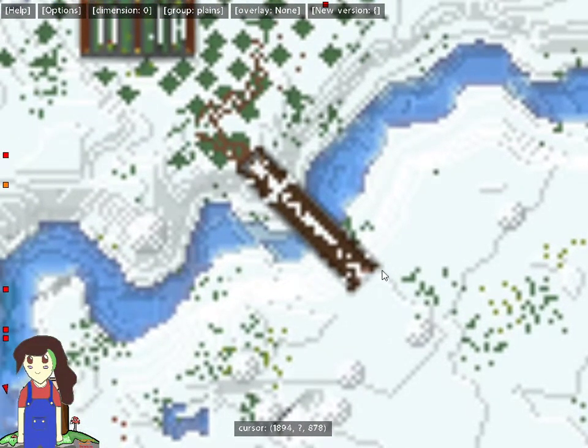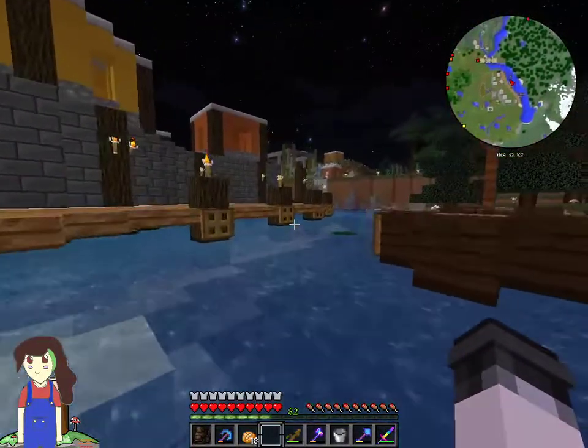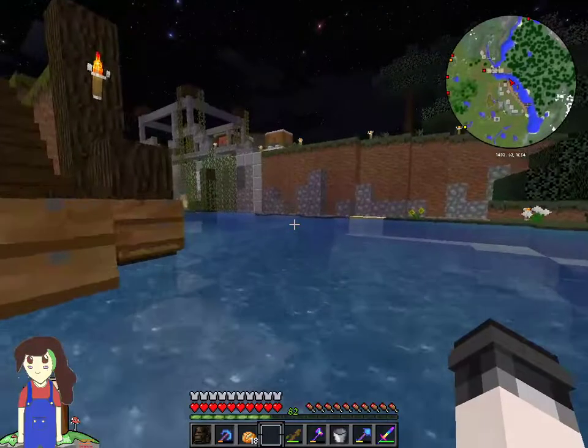That's what we did last episode — build this big bridge. I also was looking back at the video and I realised that I missed a little bit of an area that was supposed to have wood on it. It had wood on one side but didn't have wood on the other side, so that annoyed me. But apart from that, in today's episode we are going to be doing a bit of work on a new project.